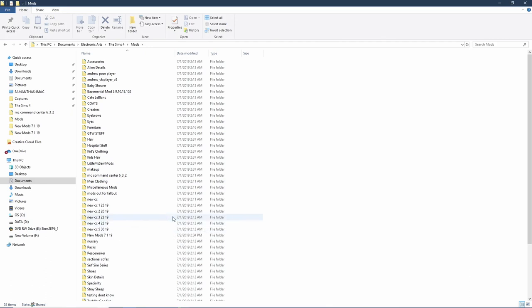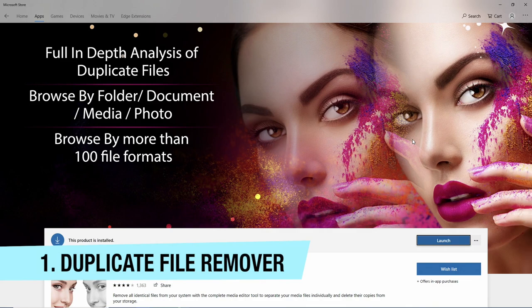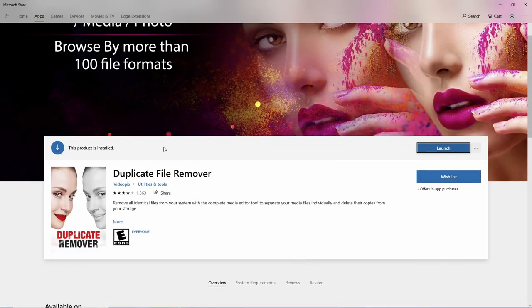First, before we get started, I want to show you guys some of the tools I use to clean out my CC, and then we'll get into the actual cleaning. The first tool I use is a duplicate file remover. I downloaded this from the Microsoft Store — but honestly if you do a Google search, you can find it. I prefer the Microsoft Store because there's a bit of a check with the apps they put on there, knowing it's not going to be harmful to your computer.